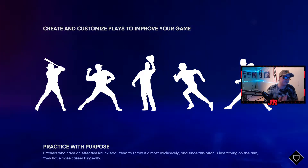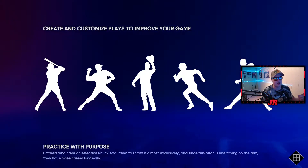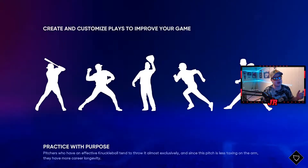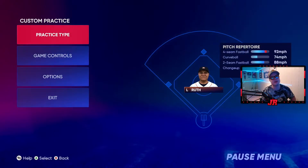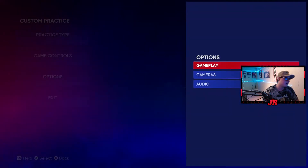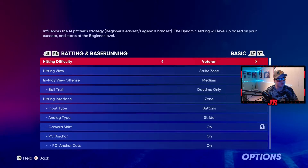Load into custom practice - I only warm up for about five minutes for BR. Put the difficulty on veteran and just try to track the ball as well as you can. The main thing is being able to see the break out of the pitcher's hand - I talk about that a lot but I think that's the most important thing in this game. Go to Options, Gameplay, Hitting, and change it from legend to veteran.